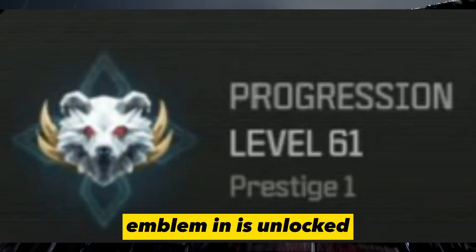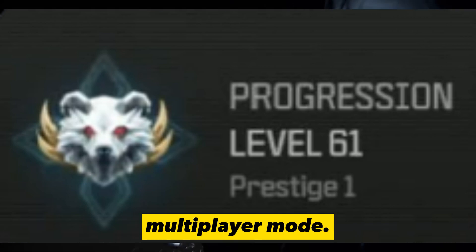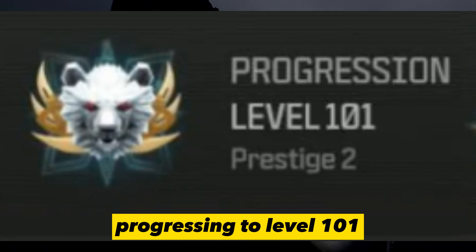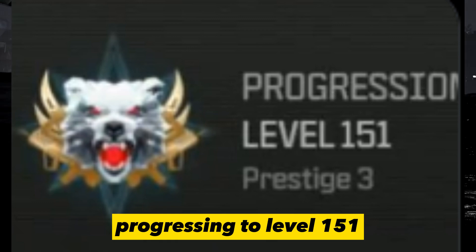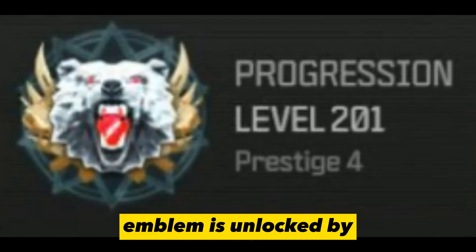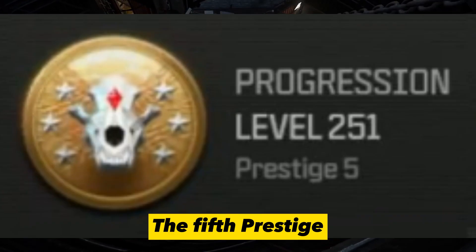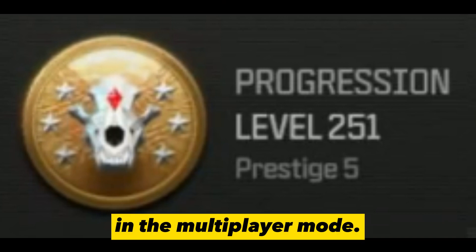The 1st prestige emblem is unlocked by progressing to level 61 in the multiplayer mode. The 2nd prestige emblem is unlocked at level 101, the 3rd at level 151, the 4th at level 201, and the 5th prestige emblem is unlocked by progressing to level 251 in the multiplayer mode.